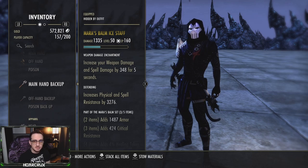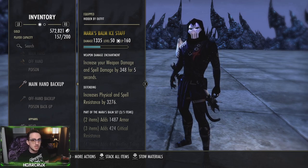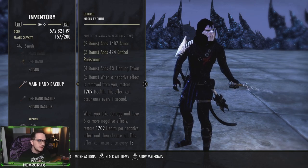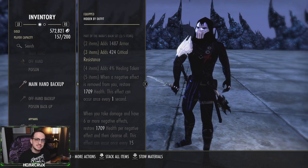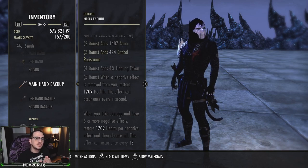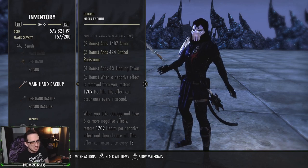By progging the Berserker glyph on our back bar, this gives us an additional 350 weapon and spell damage. With the multiplicative factors that go into play, this is more or less 500 weapon and spell damage, which will help bolster your healing as well as your damage. When it comes to the set itself, it has line of armor, critical, and healing taken — that's great. The five piece: when a negative effect is removed from you, you restore what will be 2,000 health once you have everything buffed up, every one second. So every time someone reapplies a negative effect to you, it's going to heal you. It's on a one second cooldown.